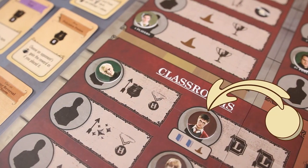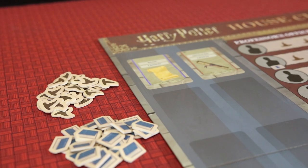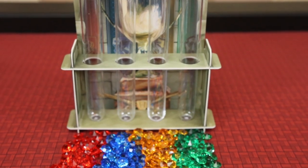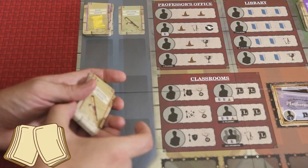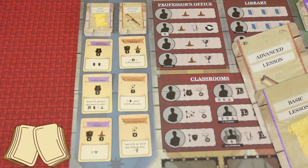On the central board, your students will be able to go to various spaces to gain knowledge and magic tokens, level up in classes, and more. Place the board in the center of the table with a supply of magic and knowledge tokens nearby. Place the house cup hourglass display off to the side with each house's colored gems nearby — each gem is worth 10 points and will track your score in the game. Shuffle the basic and advanced lesson cards separately and place them in their indicated spaces on the central board, flipping three basic and three advanced cards face up.